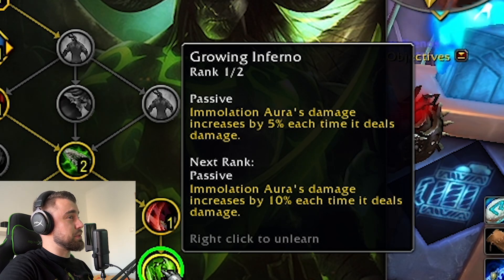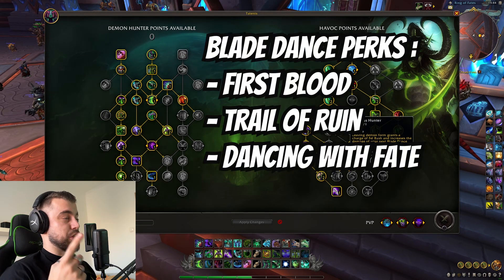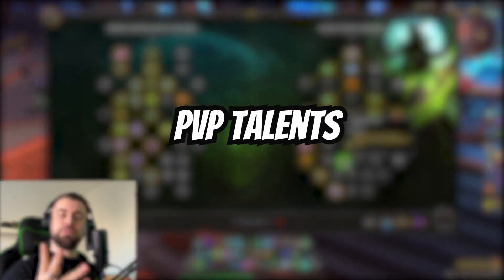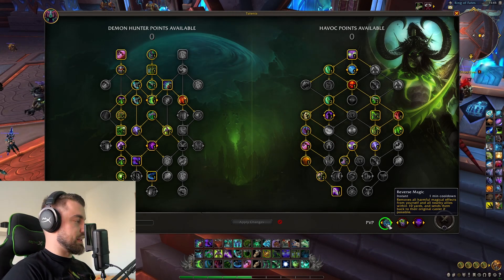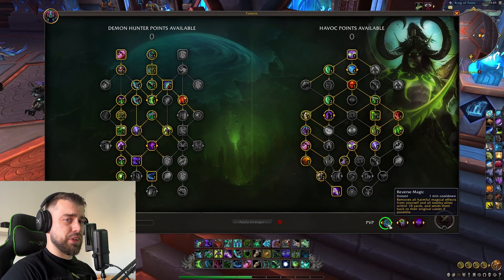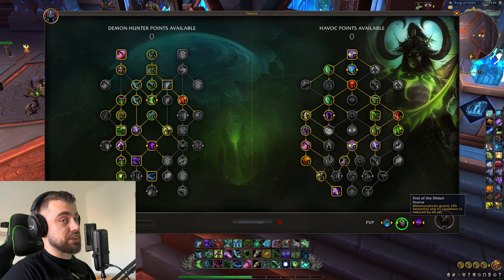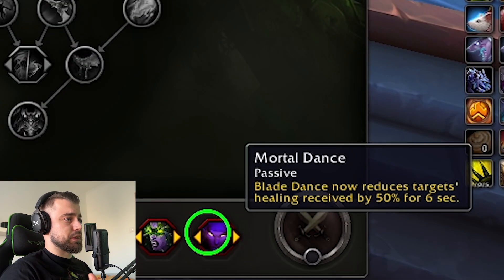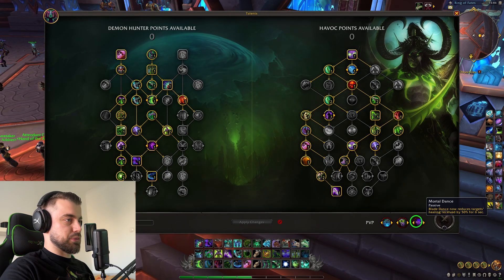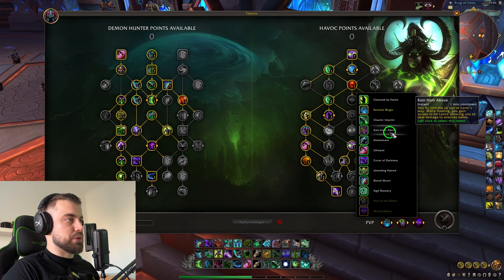Then you go with Growing Inferno - Immolation Aura's damage increased by 5% each time it deals damage. Restless Hunter: leaving Demon Form grants a charge of Fel Rush and increases the damage of your next Blade Dance by 50%. So you have your Blade Dance with Trail of Ruin, First Blood, and Dancing with Fate all benefiting from this, plus that charge of Fel Rush you can use with Immolation Aura to increase its damage by 400%. For PvP talents, I go with Reverse Magic most of the time - you remove all harmful magical effects from yourself and all nearby allies within 10 yards and send them back to the original caster. It's funny when you root back a Resto Druid. Mostly I go with First of the Illidari because Metamorphosis grants 10% versatility and its cooldown is reduced by 60 seconds, so it goes to 2 minutes in PvP. Then I pick Mortal Dance so Blade Dance reduces my target's healing received by 50%. I swap Reverse Magic for Detainment if I need that additional Cyclone, or Rain from Above if I have double melee bursting me down.